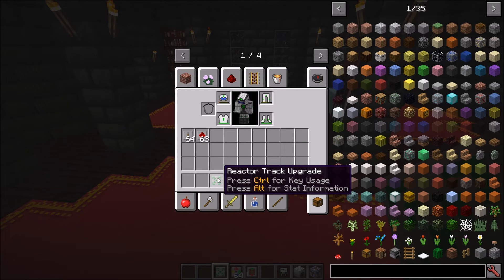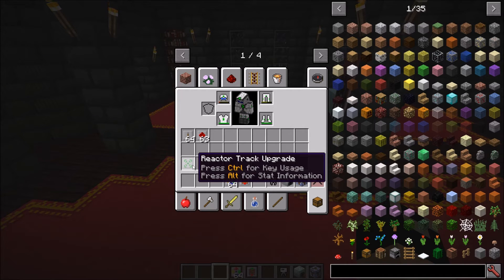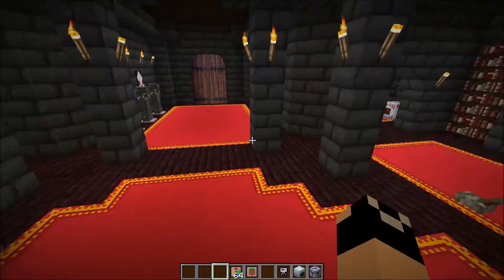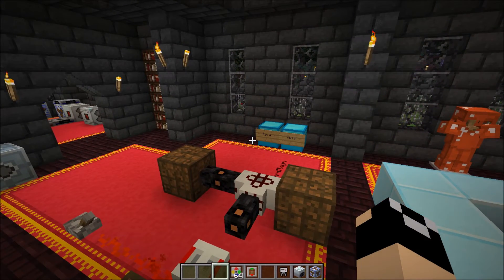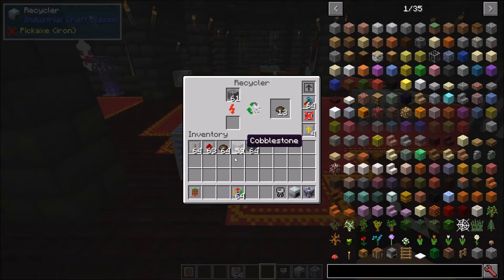The reactor track upgrade is completely related to nuclear reactors, so I won't cover it in detail here. Basically, it lets you track durability on reactor parts and allows automation to know when parts are damaged and need replacing. We'll cover it in more detail when we get to the nuclear reactor content.